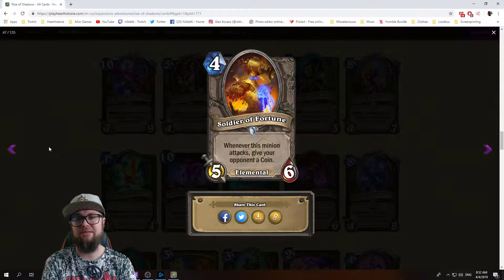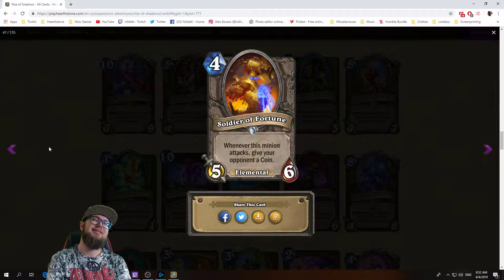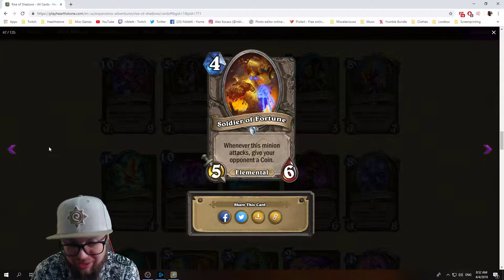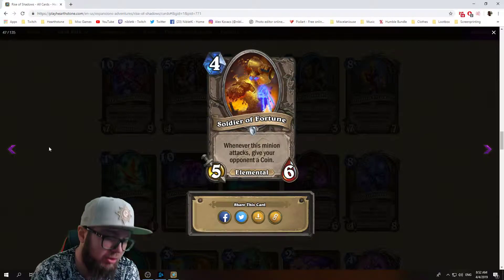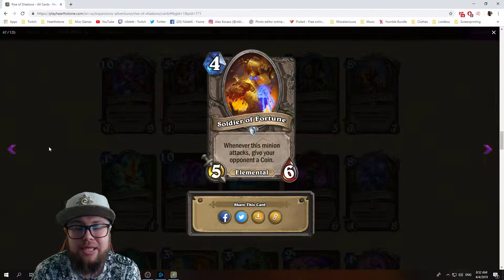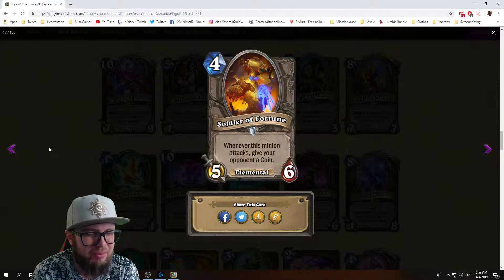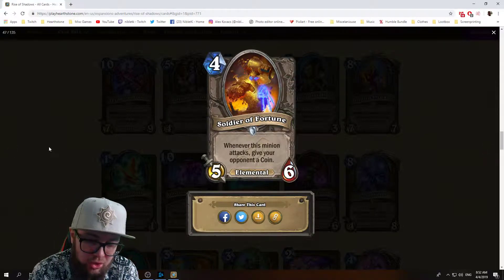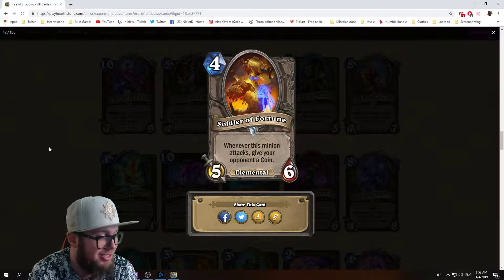Soldier of Fortune: four mana 5/6 elemental — really big stats. Whenever this minion attacks, give your opponent a coin. That's a big downside — you don't really want to give your opponent that many coins, unless you're trying to fill their hand to burn cards. Coins are really easy for your opponent to use and it just helps them more and more. This card is not good unless you're running it with a lot of silence mechanics.